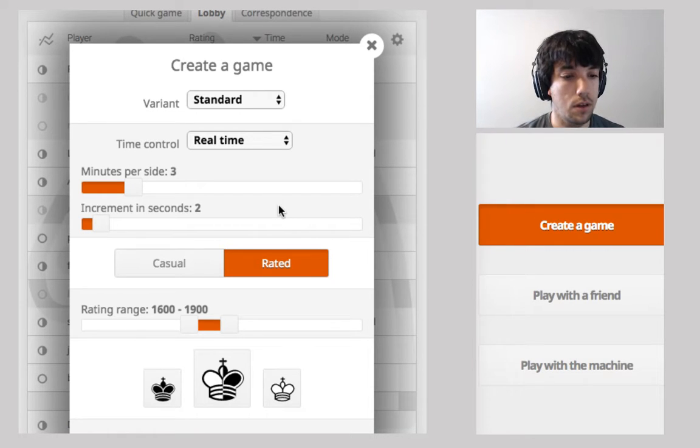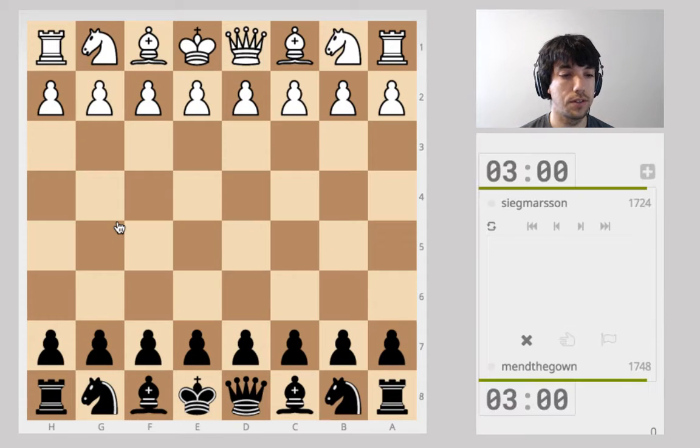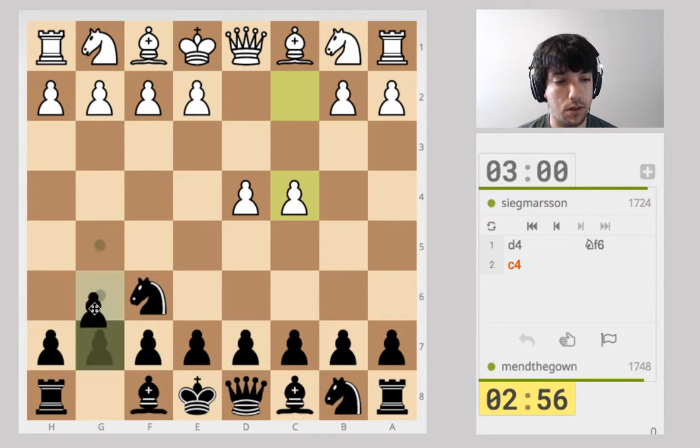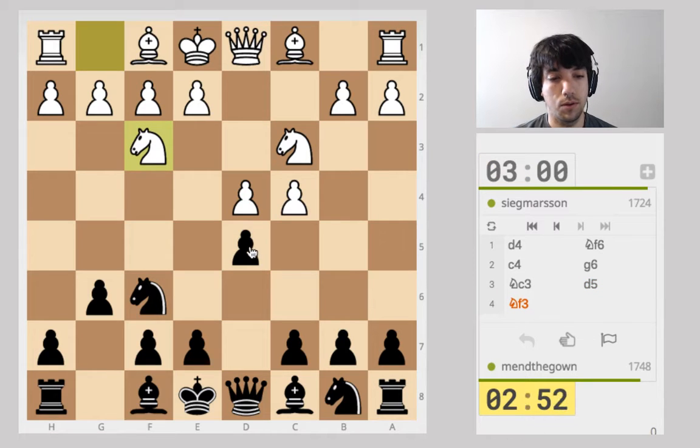It's a quick one just for testing, so we're going to be doing a blitz game — 3 plus 2 — within my rating range. Lately I've been doing pretty good in tournaments; I'm up to mid-1700s now. Never gotten above 1800, so that would be a short-term goal. We're getting the Queen's Gambit. I want to try playing Queen's Gambit accepted, but we're just going to play the Grunfeld, as always.